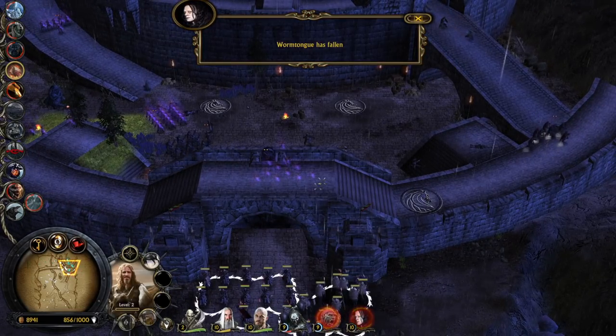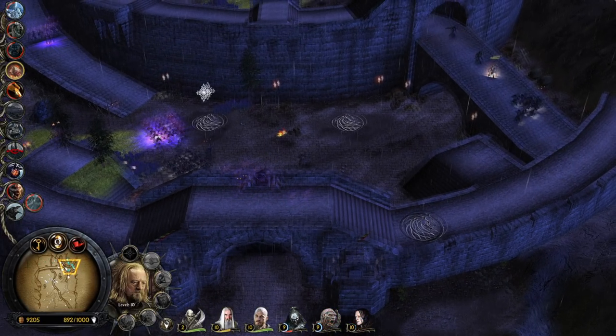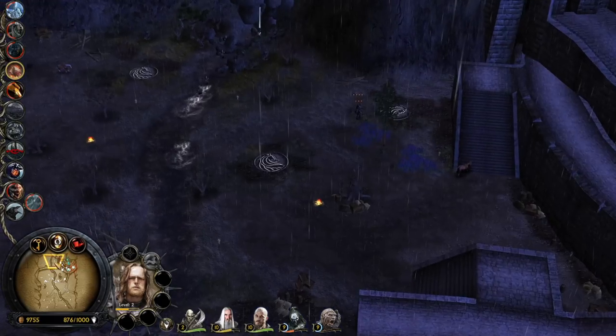Warmtongue has fallen once again — what a surprise. Warmtongue has been falling all day, all night! Look at King Theoden though — he's shining bright like a diamond, trying to show his quality as the king of Rohan.